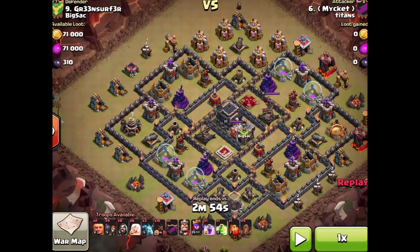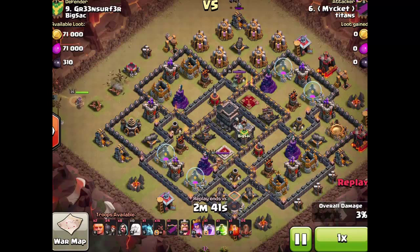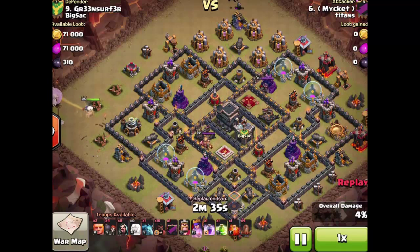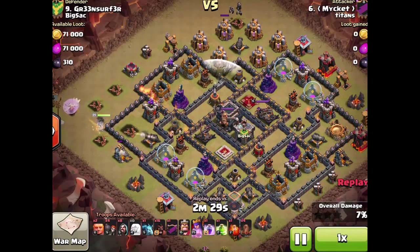Just running this now — the archer queen is going to go down on the left side here and I'm going to drop all the healers behind her. Ideally you want the healers so they don't get shot at. I throw down a couple extra minions because I'm going to come in with my barb king and I want to get rid of some of those riffraff junk buildings at the top first. I'm just letting it work in — letting that mortar shoot once.